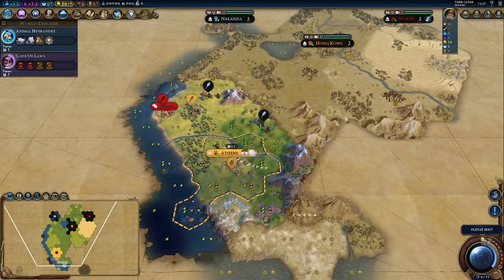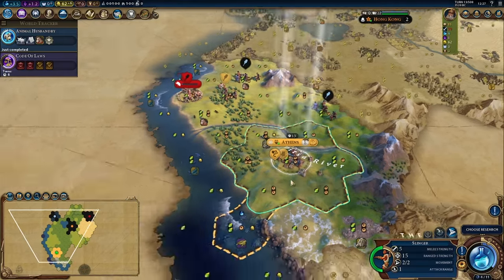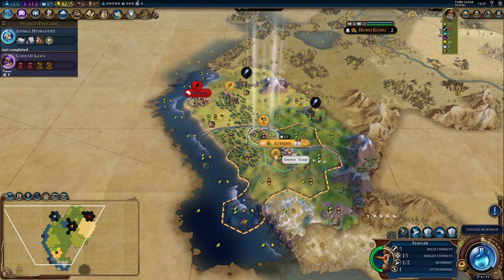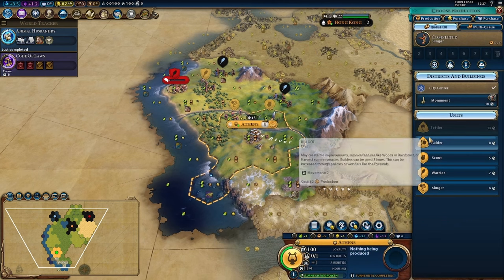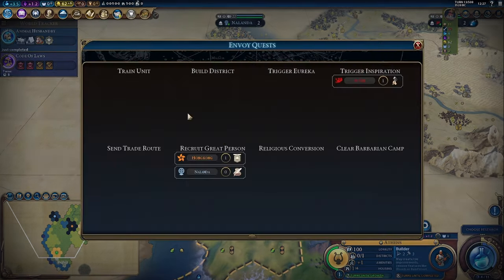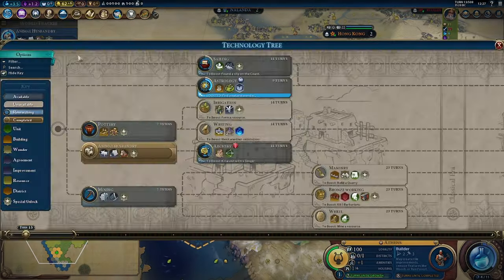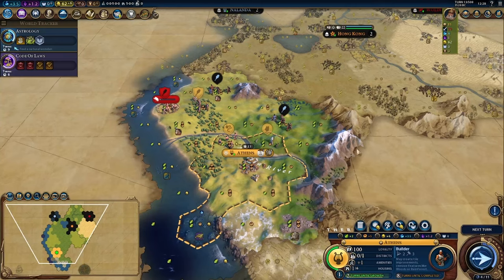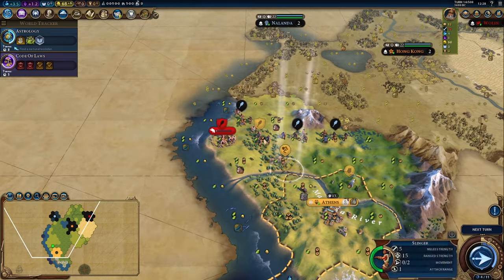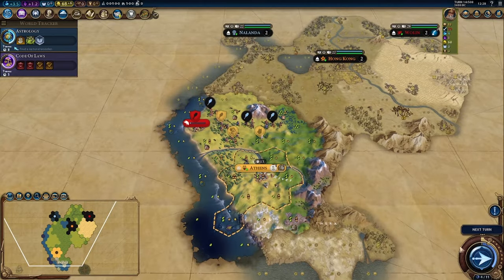We will find horses hopefully. There are a couple of horses quite close by — I like that. Let's get cracking on a builder. What are the envoy quests? We have great general, great writer, and state workforce — little awkward but I can live with that. Meanwhile let's go for astrology so we can get an early holy site down. Let's make sure Nalanda doesn't gang up on the barbarians too much.